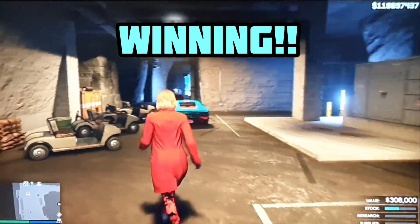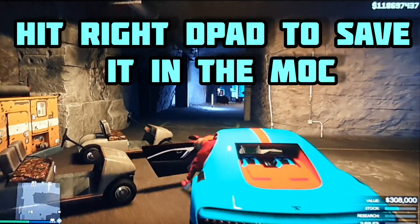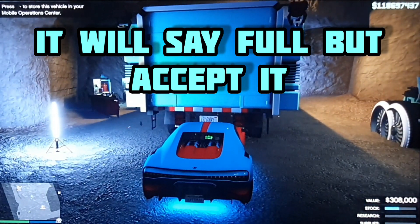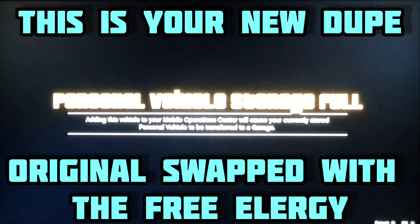All we have to do to save this duplication is simply drive it up to the back of our MOC and hit right d-pad. It will tell you that the storage is full — that's fine, just accept that alert to store it. Now this is your new duplication; the original car inside the MOC has just moved on to the arcade, wherever you drove out the Elegy.